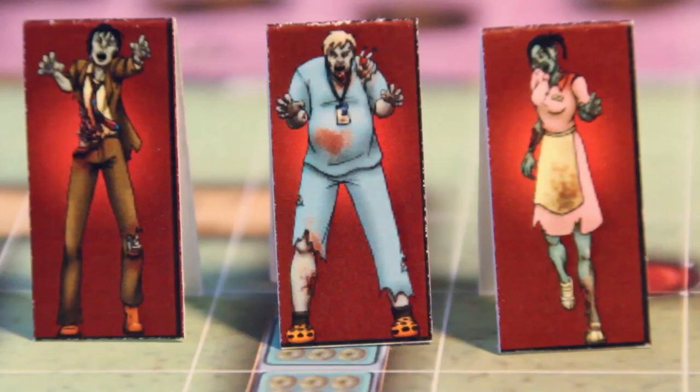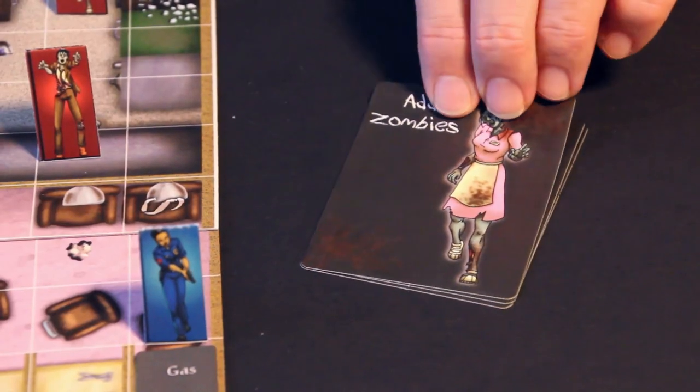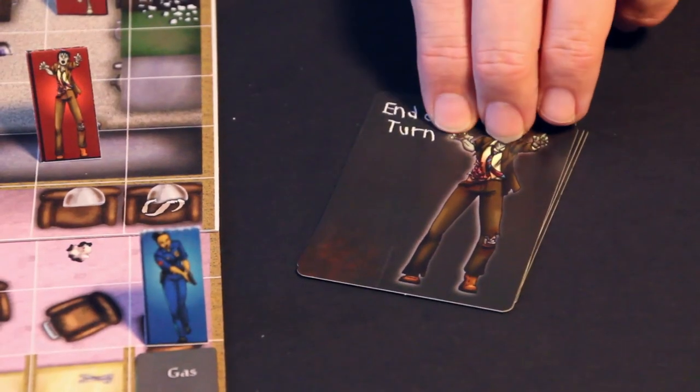But in this case, the zombie card came up and it's the zombie move. What that means is all zombies will move towards the closest human. Let's take another phase — it's another zombie card. In this case, we're going to be adding zombies to the board. We turn this card over and it's the end of the turn, which means this turn is over and we move to another turn. And as the turns go on, the game gets harder.